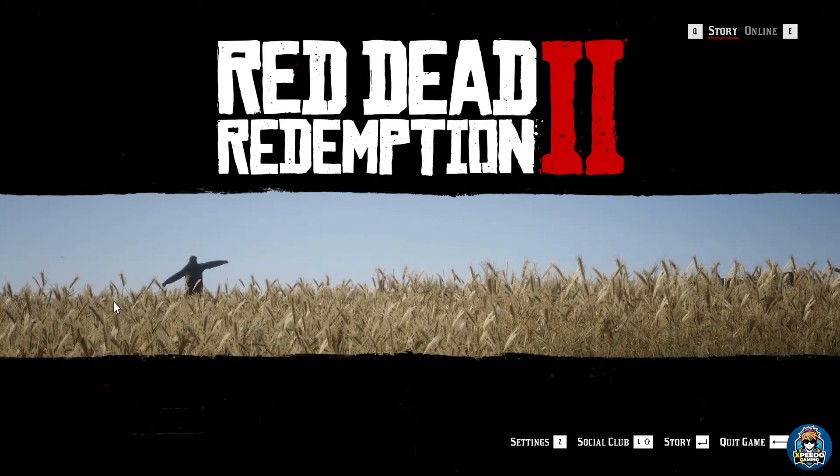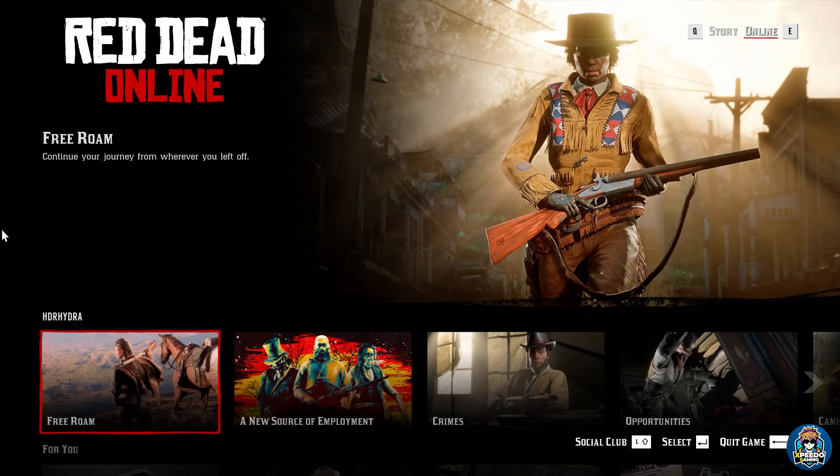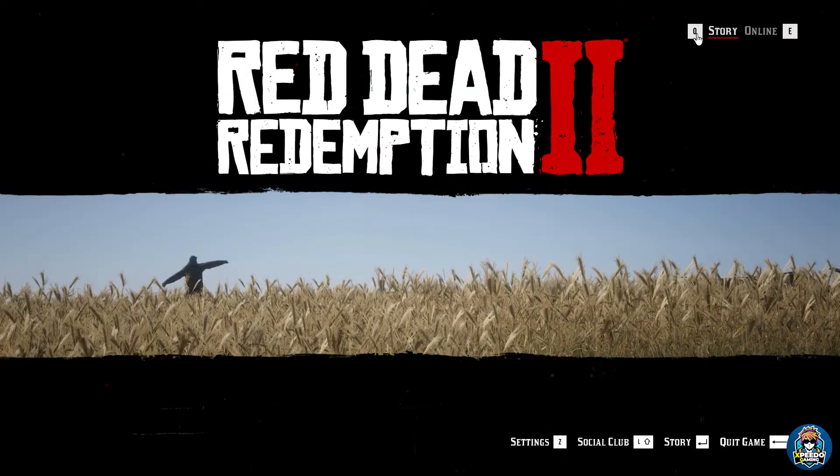Fix number 1: many players are making a very small mistake that's why their Rampage Trainer is not working. After installing the Rampage Trainer, when they open their game, they open RDR 2 in online mode. If you open RDR 2 online, then your game will automatically close or your Rampage Trainer will not work. Rampage Trainer will only work in offline mode.